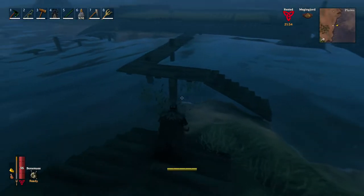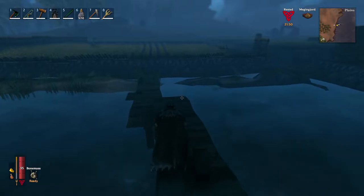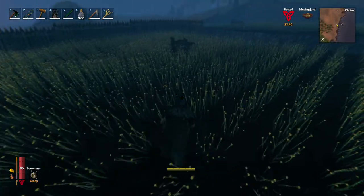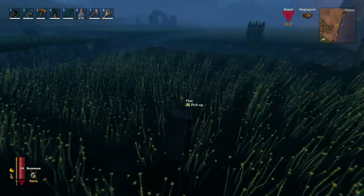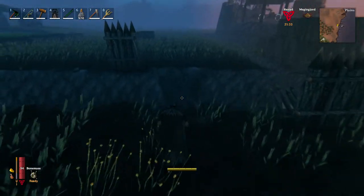Then you can make a moat around it just like this. So this way, if you have a workbench or a couple of them inside the high ground, most of the mobs are not going to spawn at all.